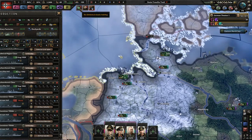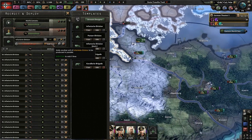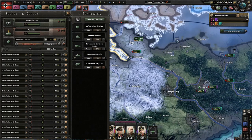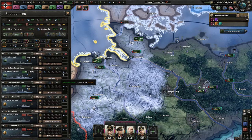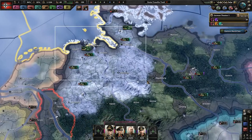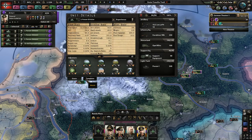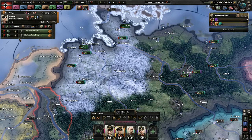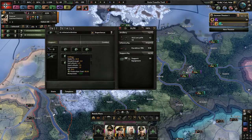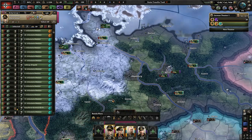Spam infantry as much as you possibly can — low reinforcements, low upgrades, just get as many infantry into the field as possible. We have three tank divisions — 12 width, that's pretty garbage. Infantry at 18 width is not bad. I'm not even going to train them, there's no point. What we will do is invade Poland first. We'll have a lot of infantry coming out soon.